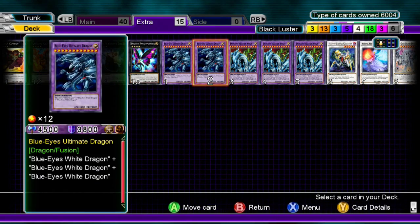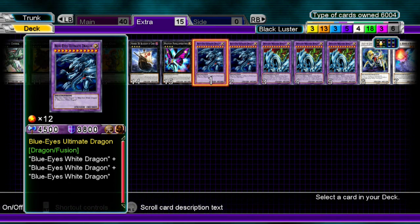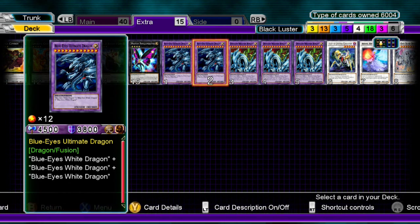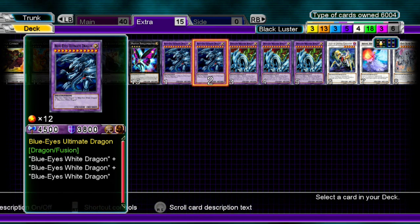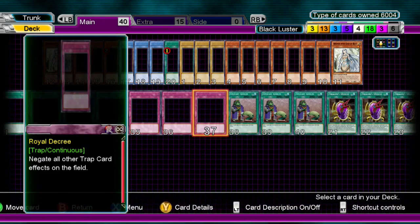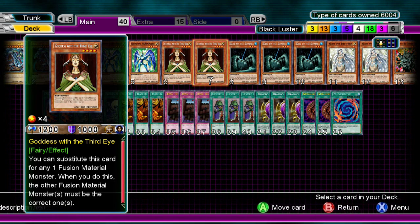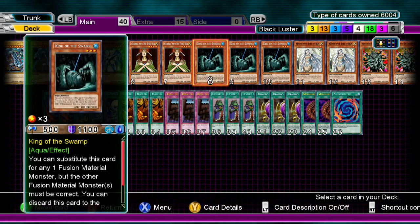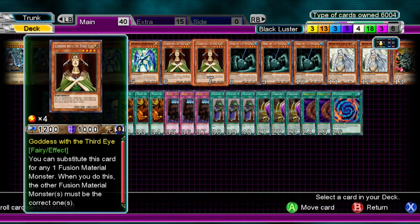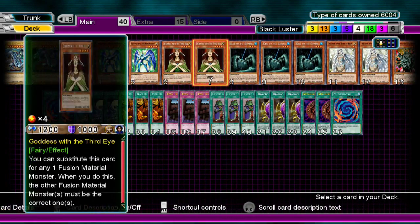Two Blue Eyes Ultimate Dragon in the Extra Deck. Three is too much since you'd never bring out 3. I play 2 because I can bring out 1 from materials in hand and 1 from the grave using Dragon's Mirror. Playing 1 would mean you can't bring out one if you have 3 Blue Eyes in hand, or a Goddess of the Third Eye and King of the Swamp plus 2 Blue Eyes. Also keep in mind: if you have King of the Swamp and Goddess of the Third Eye together with Polymerization, they don't make Dragon Master Knight — you still need a Black Luster Soldier as one of the correct materials.